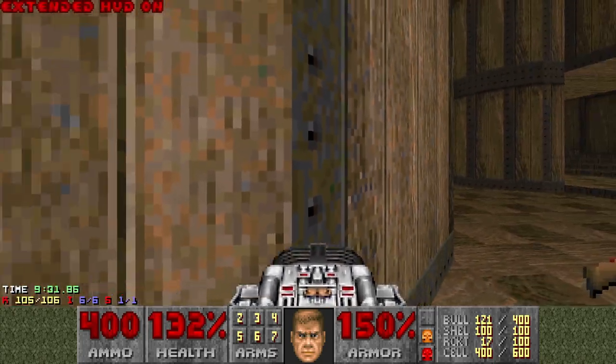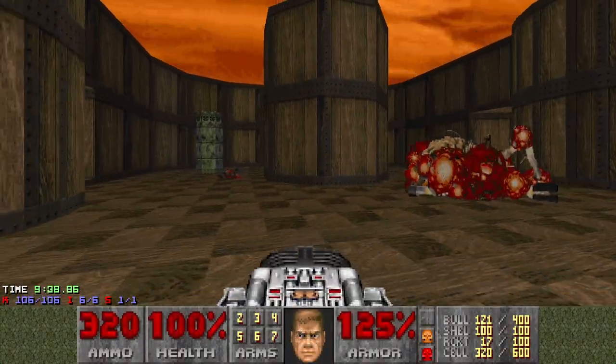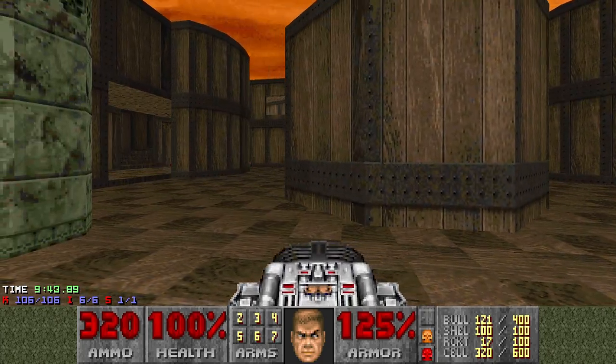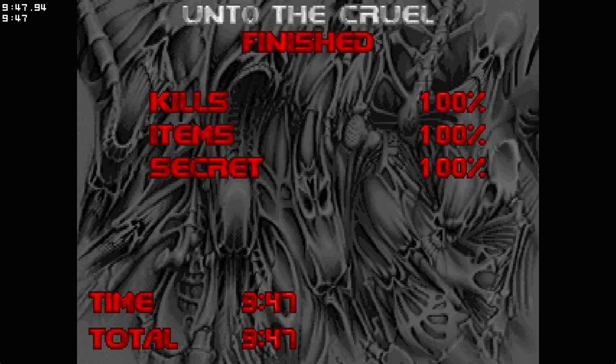And that's it. Now we just need to kill the Spider Mastermind. So we got all the kills and secrets. Let's exit. Yes! That was Unto the Cruel. As I said before, this is the last level of Episode 4 and of the original Ultimate Doom. So my next project will be a bit different — I think I will try something else before proceeding with Doom 2. See you in the next video.